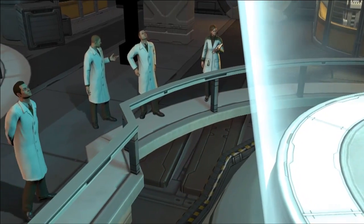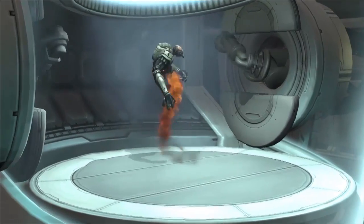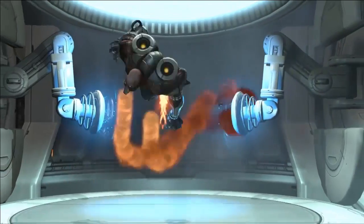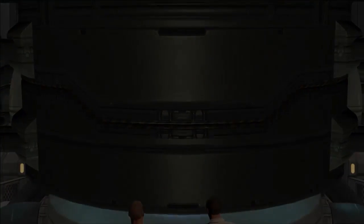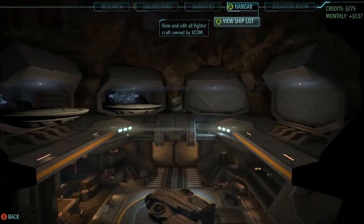Looks like we've got an alien interrogation going on. This means our soldiers recovered an alien from the field alive. In this case, it's a floater — a very fast, aggressive alien. We're going to find out what he knows. Our scientists will be able to take the information they get from the floater and pass it to engineering to use to build better equipment for our troops in the field.